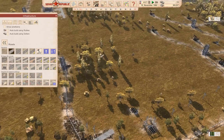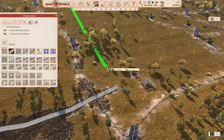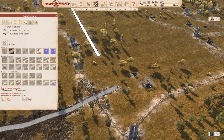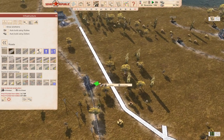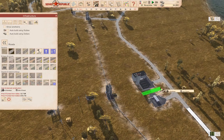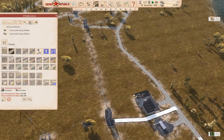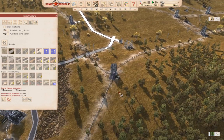Now we need to also get this to connect down here, so we'll bring it down this way. I'm going to bring this road up on this angle — you can connect this way, you can connect that way. Can I sneak a road through here? I can. You can connect.